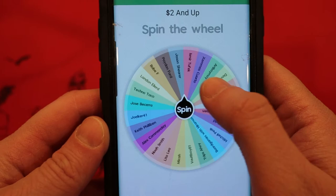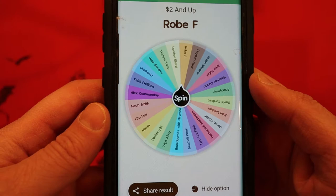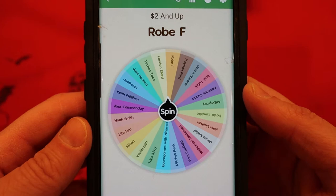We can't count it if it doesn't get a good spin — there we go, this one is official. And the winner of the first deck, the one on the left, is going to be — wow, that's really close — Robe F, or maybe it's Roby F. All right.